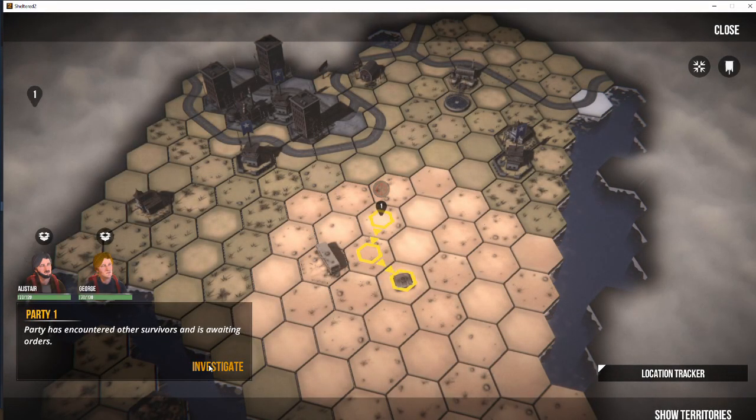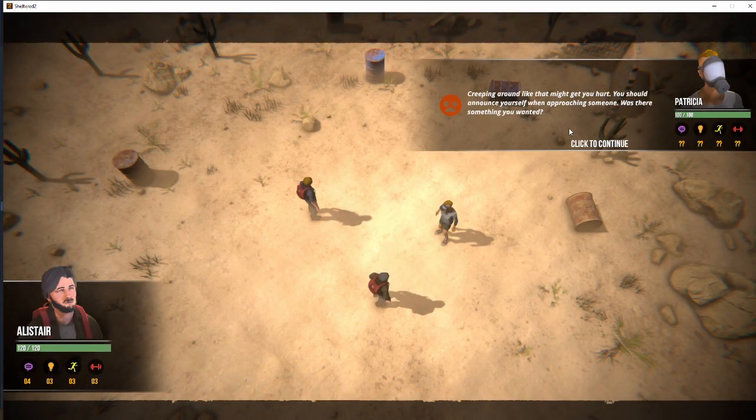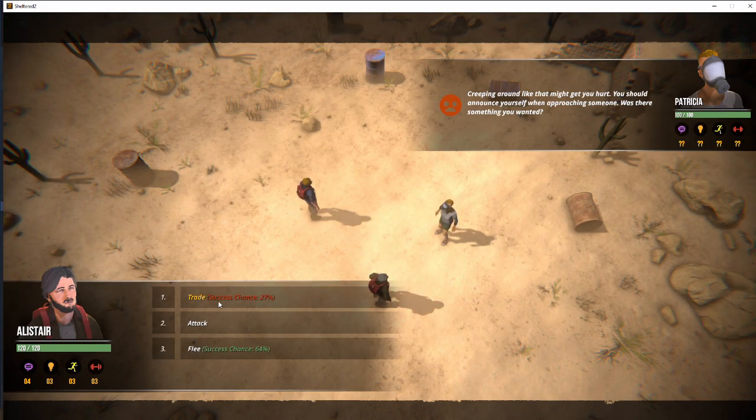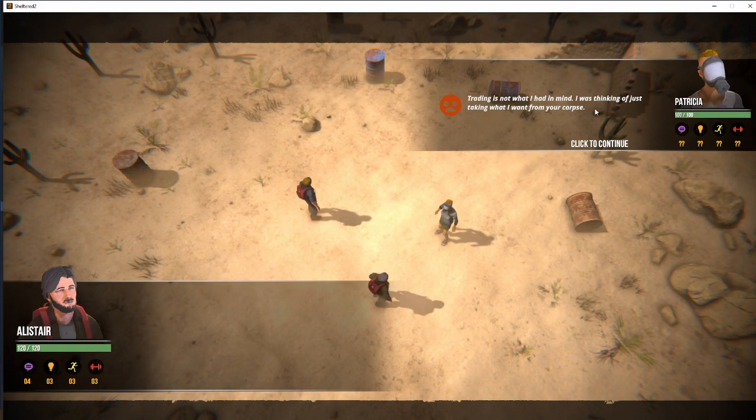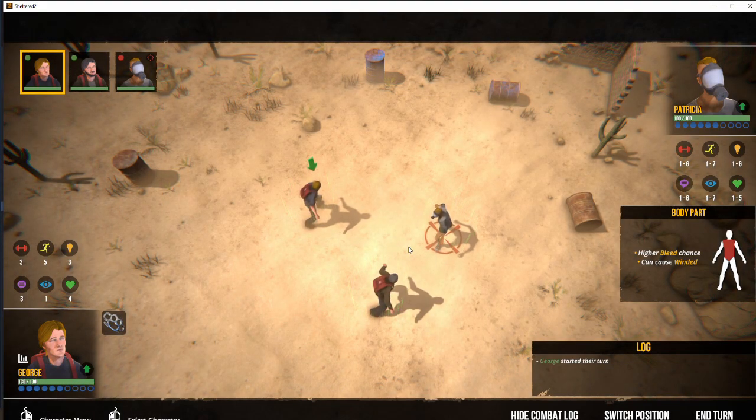What kind of encounter is it? So we've encountered other survivors. First clue — angry face. This means it's going to be someone that is highly unlikely that we're going to be able to trade with. We can try at 27%. Trading's not what I had in mind, I was thinking of just taking what I wanted. So now we have combat.